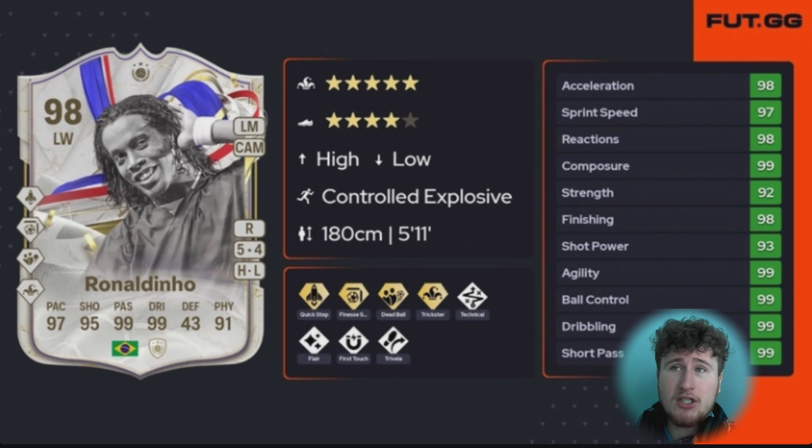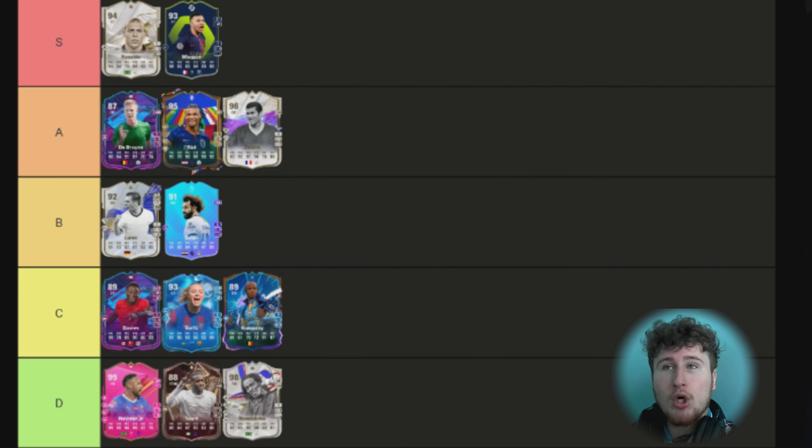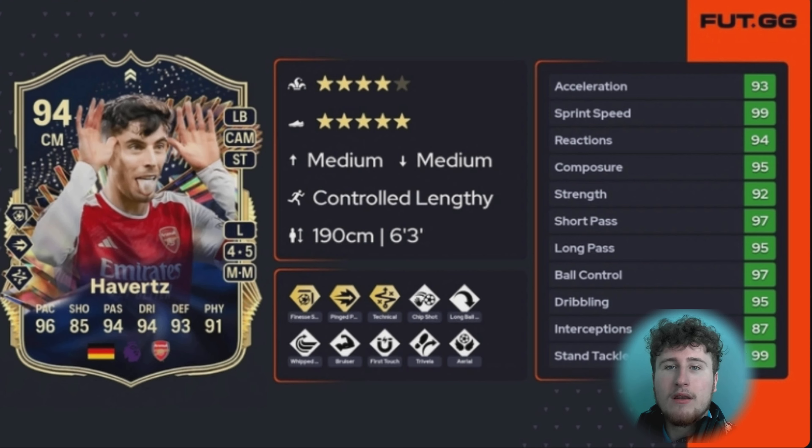Next is 98 Ronaldinho. Similar situation to the Neymar card — at the time of year I got him I couldn't really enjoy him to his full potential. But when I've been using him he is absolutely incredible. Same as Neymar with the Finesse and Quick Step, absolutely insane. Unfortunately he has Dead Ball and Trickster which does slightly ruin the card in my opinion. But stats-wise — dribbling, passing — this card had it all. I played one Fut Champs in the last month and a half with this card. Still D tier purely because of longevity, but top three cards I've used this year.